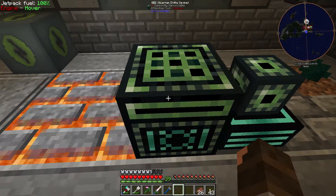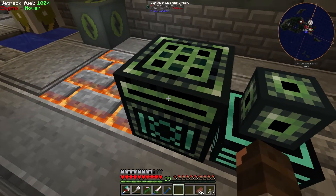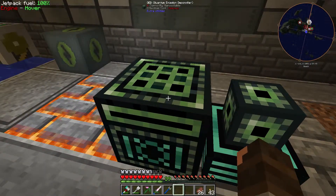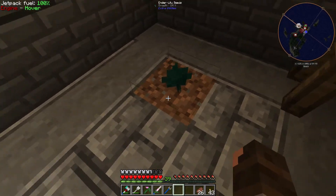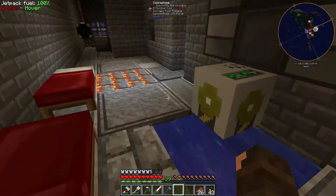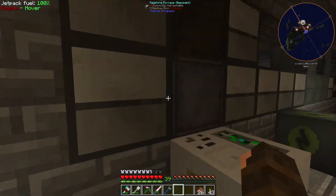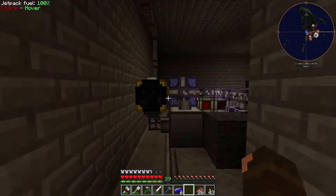This is our QED - Quantum Entity Device. And then our Ender Flux Crystal, which powers the Quantum Ender Diviner. Over here we have an Ender Lily Seed, and that really hasn't been growing. Wireless charger for all of our JPEC needs. A pump going through the floor and into our Cyanite Processor, which is making Blutonium. Which leads me to the next portion: power.